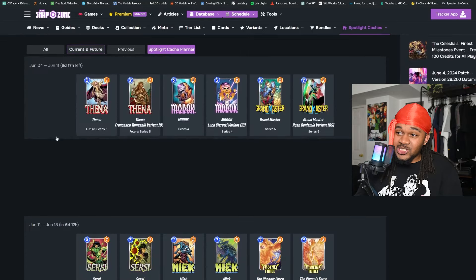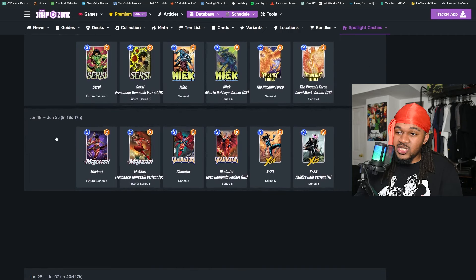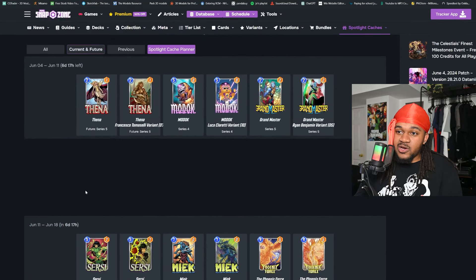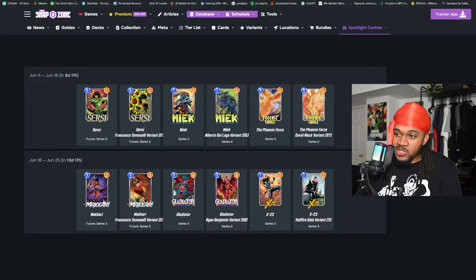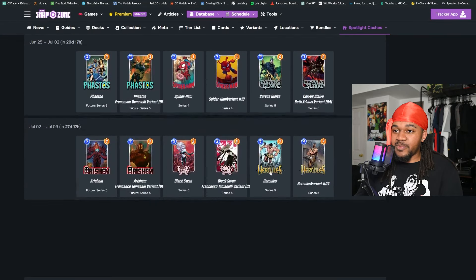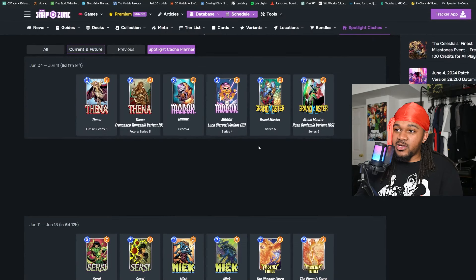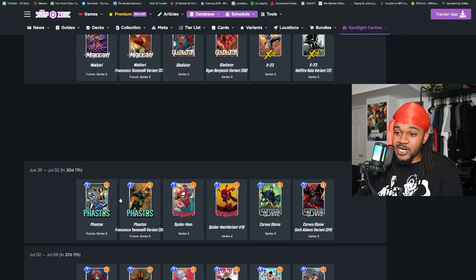It's not an easy decision because honestly all of these spotlight cards are great just looking at them individually. If Makari is the weakest of the new five, Gladiator and X-23 are probably the strongest combination of cards you can get from the caches this season. This is just a very strong week overall.